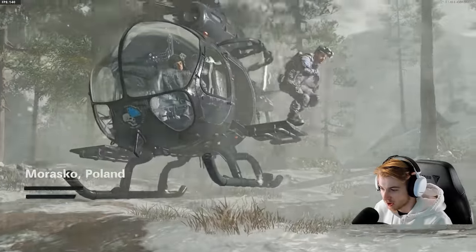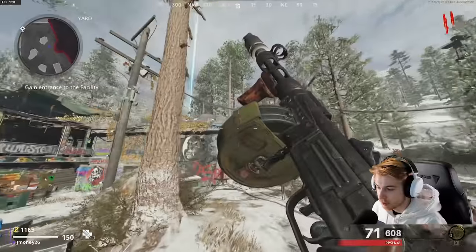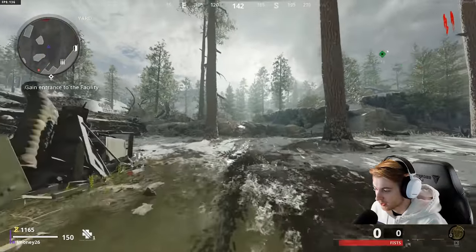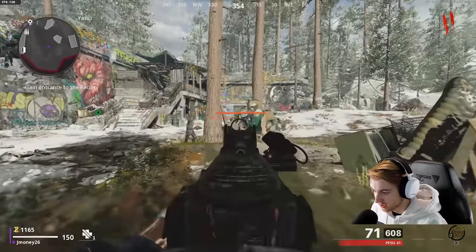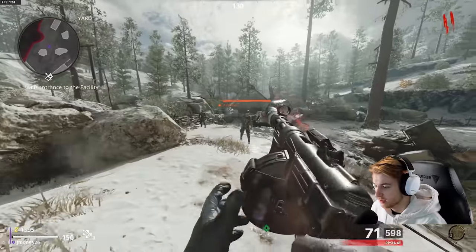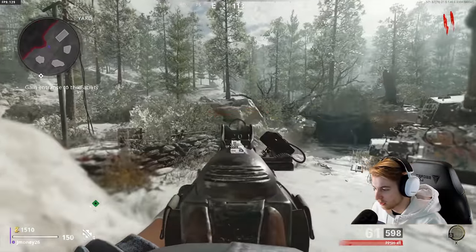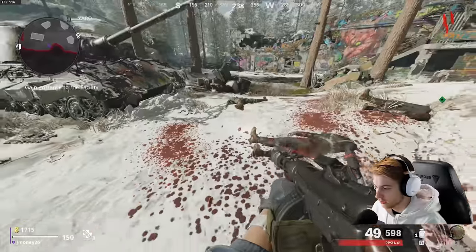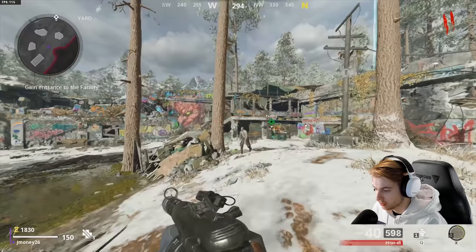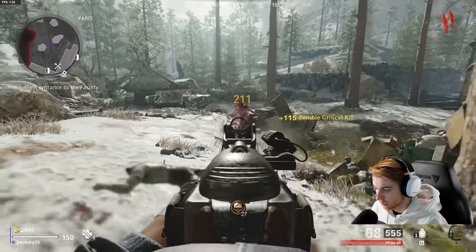I've been using the PPSH a bit to get all the camos for it — it's been pretty fun. Once you get Pack-a-Punch, I think it has well over 150 bullets at Pack-a-Punch tier three, which is kind of insane. There's a lot of firepower in this. The damage does drop off pretty harshly past round 30, so it's not the greatest for late rounds, but early rounds this thing eats.